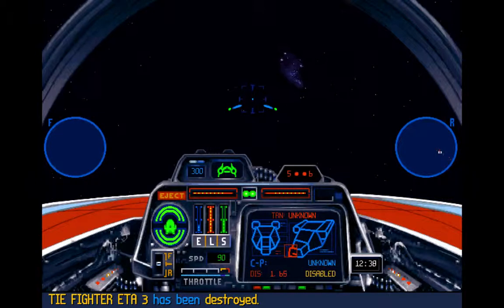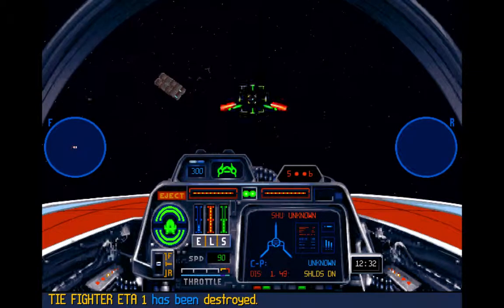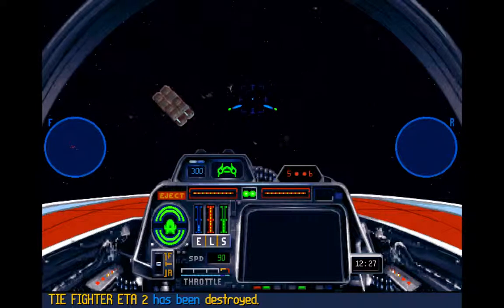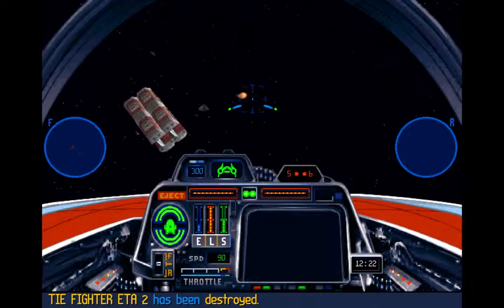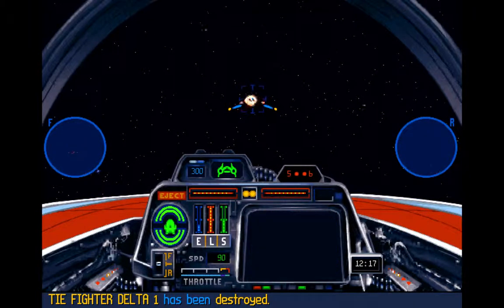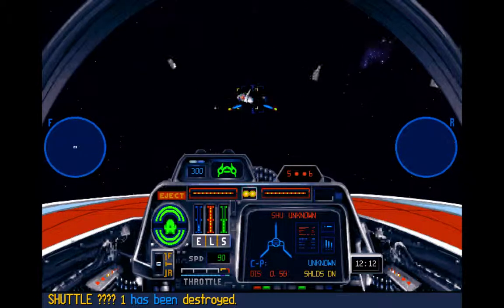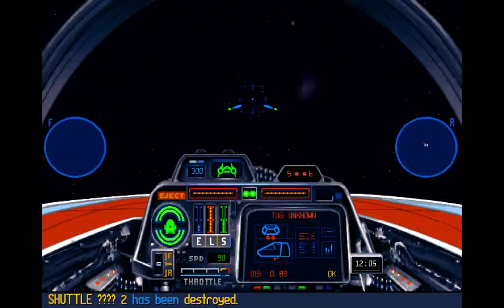Everything's shuttles and transports now. Go destroy the freighter. Let's take out the shuttles — they have power. The transports are deactivated. There's two freighters and they seem to be locked up together. They don't have shields either. I was cutting it close there — kind of worked.